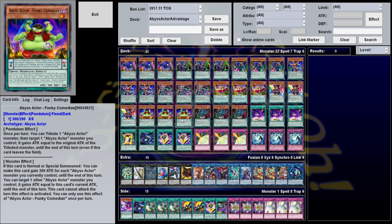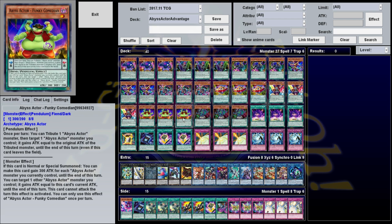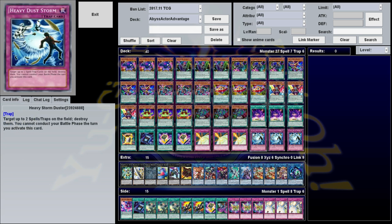Funky Comedian is sort of the opposite of Evil Heel. Its Pendulum effect lets you tribute an Abyss Actor monster to target another Abyss Actor monster, and it gains attack equal to the original attack of the tributed monster. Its monster effect is when it's normal or special summoned, it gains 300 attack for every Abyss Actor you control until end of turn, and you can target one other Abyss Actor — it gains attack equal to this card's current attack until end of turn, but Funky Comedian cannot attack that turn. It's a level 1 with a high scale of 8, mostly here to fill the deck. It's also a target for Link Karibou if you have it on the field and are worried about taking damage.